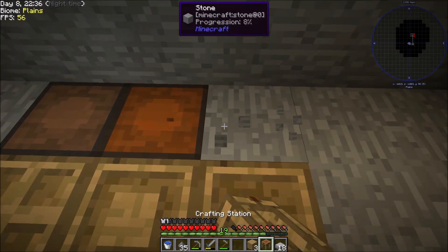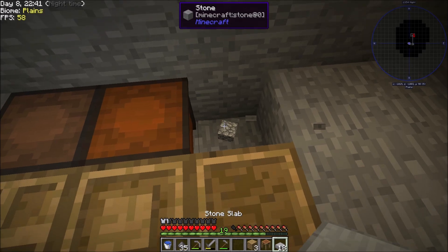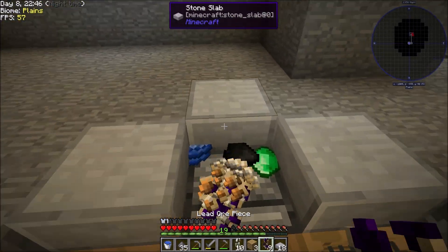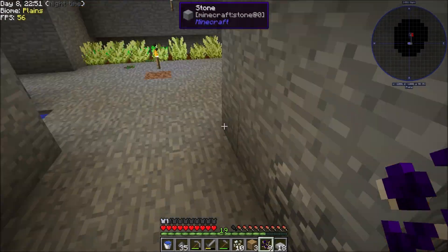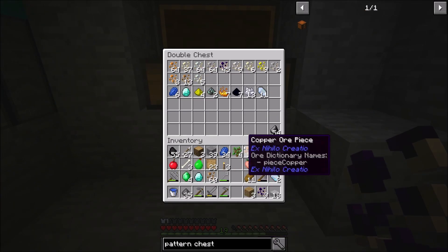The Part Builder needs to be by the Part Chest, and the Stencil Table will need to be by the Pattern Chest. Let's just set this up in a way I know I can deal with it. I want a crafting table as well. Let me go grab this iron while it's hanging out — this thing is empty already. Wow, it tore through that stuff pretty fast, and the nice thing is I didn't have to do a thing.